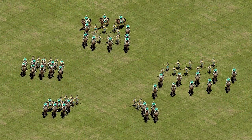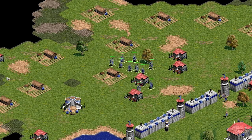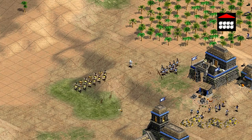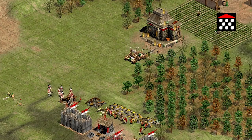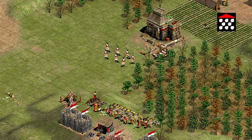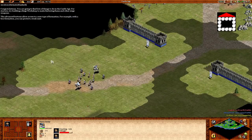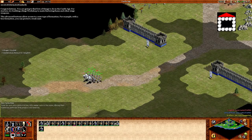Age of Empires II introduced unit formations — formations were absent in Age 1, where a move command instructs units to move awkwardly around the map in a haphazard horde. But Age 2 has four formations: line, box, staggered, and flank. Line formation is the standard we use most of the time. Staggered formation is like line but with units more spread out to take less damage from siege weapons. Flank formation separates your army into two groups, commonly used to split units to avoid mangonel fire. And that leaves us with box formation, which puts weaker units on the inside with other units on the outside to protect them.